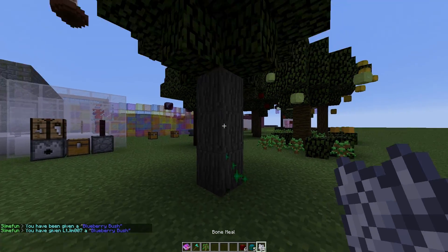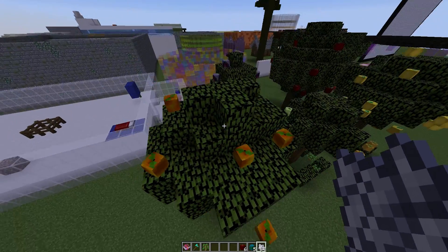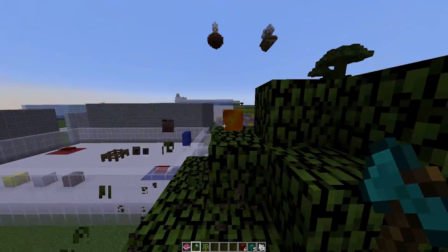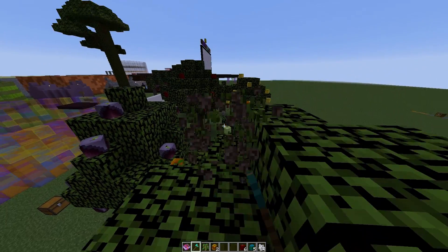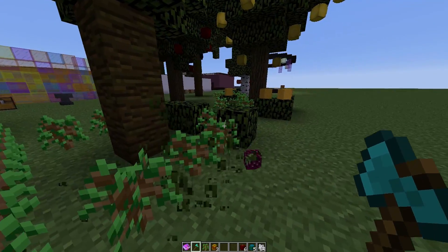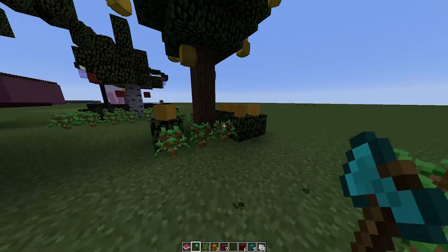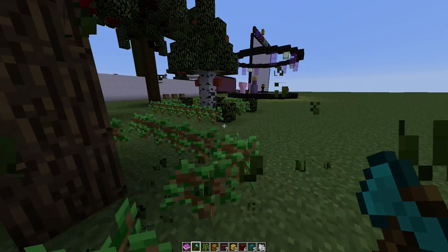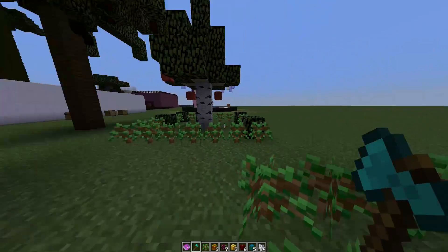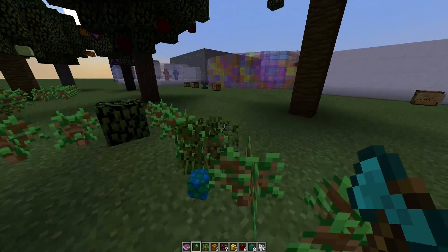Let's use some bone meal — and this is our peach tree, looks very nice. We can harvest these fruits and make something very delicious. Right-clicking the bushes once they've grown gives you the fruit — these are grape vines, and we have some pineapples here as well.